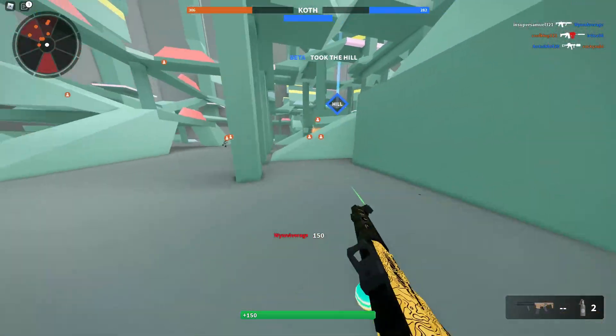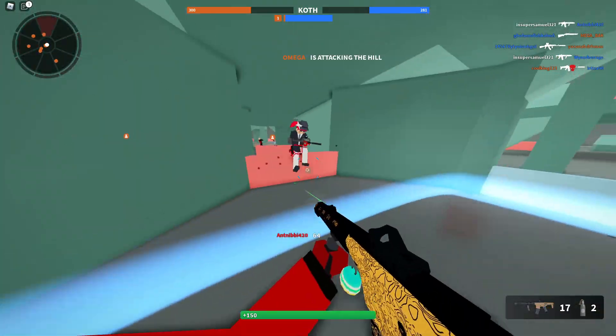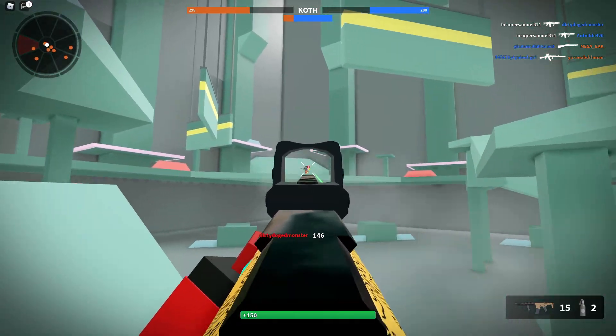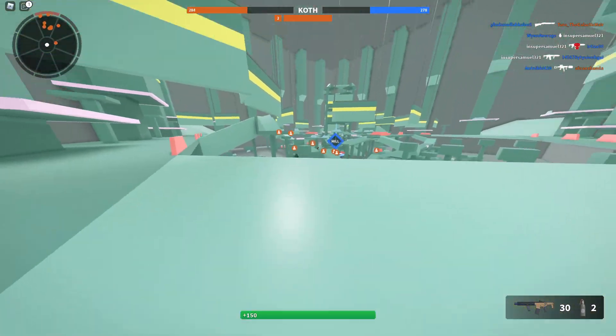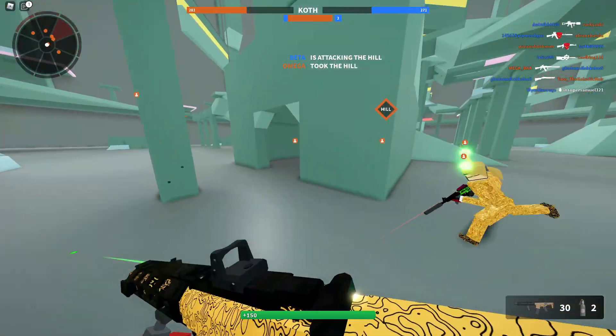You guys have to try this setup out. This Honey Badger setup — it's the canted foregrip. I did try the vertical grip and vertical grip was all right, but it's just the canted foregrip. The canted foregrip absolutely makes this thing a beam, it makes this gun have no recoil, and it's all because of the canted grip.